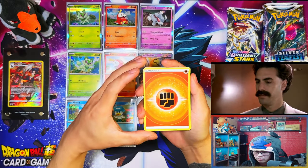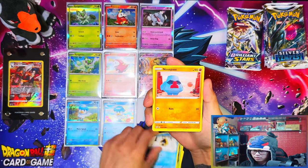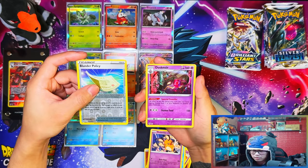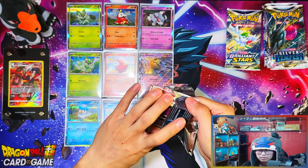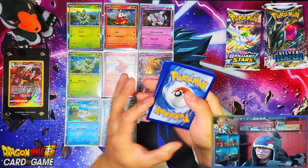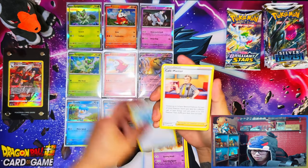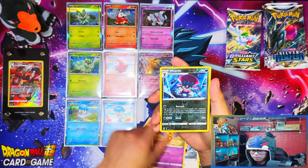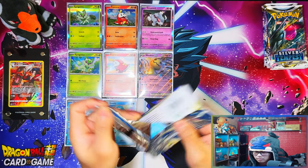They're doing away with rainbow rares in Scarlet and Violet. I never really liked rainbow rares to be honest - they just put too much color and didn't really show the detail of the card. V-Max replacing EX, or EX replacing V-Max - I don't mind that. Some V-Maxes do look nice but I guess they're just going away with V-Maxes and bringing back EX, which I don't really mind. I've seen a couple of the EX cards that are going to be released and Scarlet and Violet is looking all right.